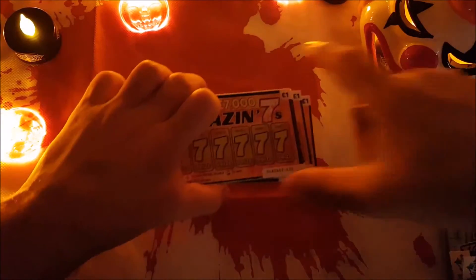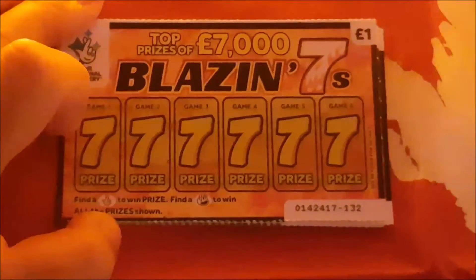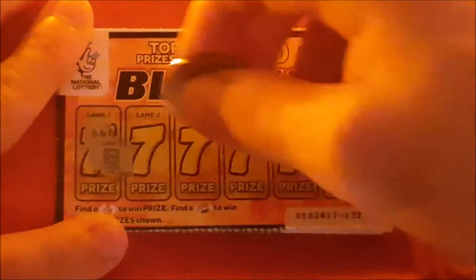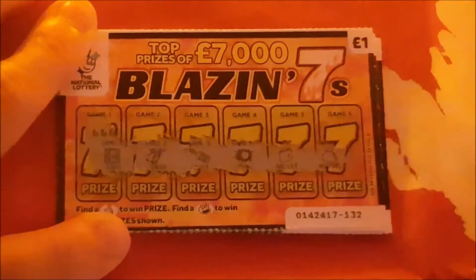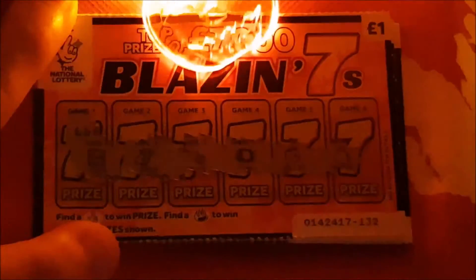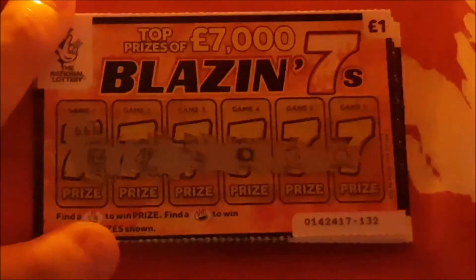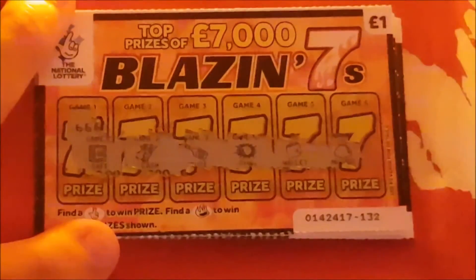Blazing Sevens — let's zoom in here. We have to lose the clown for the moment. Looking for the national lottery symbol or flames. First card — you guys can't see it very well. Let me move these closer. Give me two minutes, I'll sort out the lighting and we'll be back in a sec.